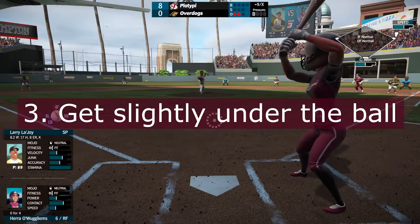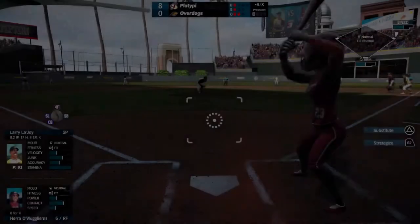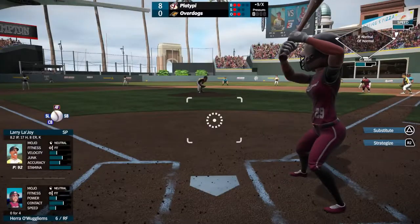Get slightly under the ball. As far as where to make contact on the ball, aim for just under the center of it. This will place some lift on it, so you can drive it over infielders and over the outfield wall.